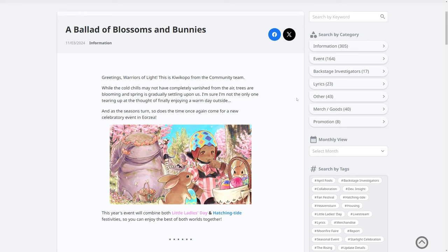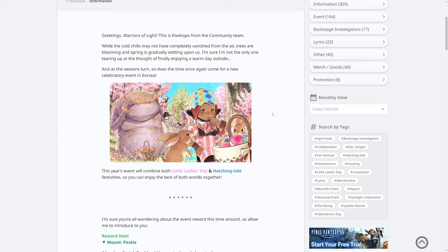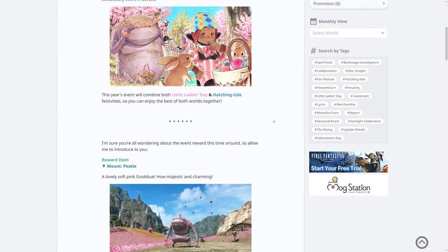So obviously this is a post from Kiwi Copo from the community team. It says: 'While the cold chills may not have completely vanished from the air, trees are blooming and spring is gradually settling upon us. I'm sure I'm not the only one tearing up at the thought of finally enjoying a warm day outside.' I am absolutely frozen in the office this morning and I am really looking forward to the summer. So of course this year's event will combine both Little Ladies Day and Hatching Tide festivities.